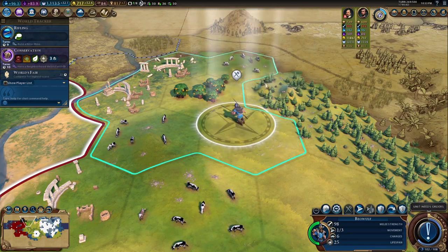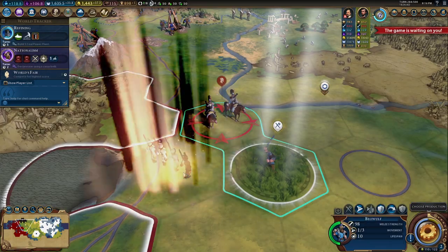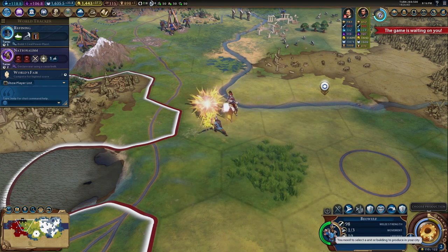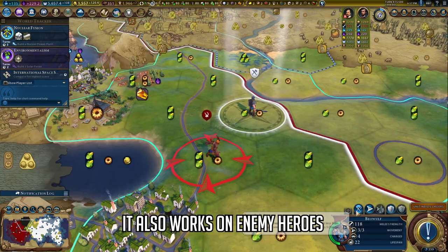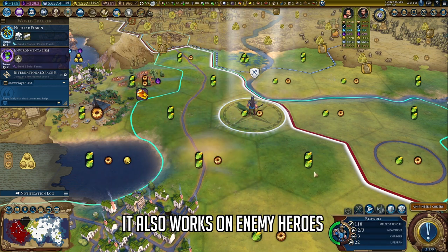Being such a rugged and handsome man, Beowulf ignores movement penalties from hills. He also isn't afraid of anything, and using Beowulf's Challenge, he's able to instantly destroy an enemy that has less combat strength than him, including naval units, air units, and enemies hiding in city centers. He's one of the stronger heroes, so he should be able to beat out the majority of units he comes up against, being able to use that ability six times.